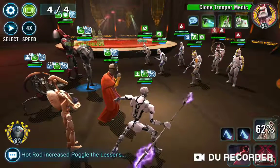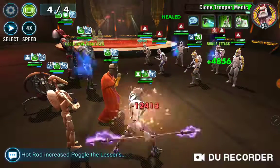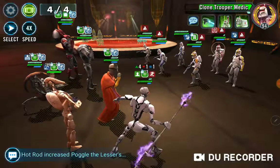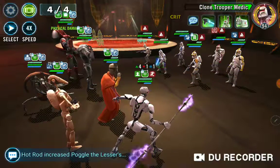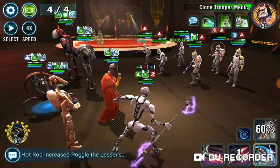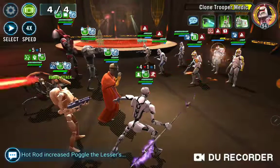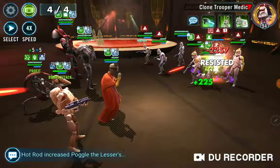I'm going to top off Magna Guard, as that's going to be my go-to for all of this. I do have the Zeta on Magna Guard, but you're going to notice that Magna Guard never lands anything. These guys have a ridiculous amount of tenacity, and unless you have Magna Guard modded for potency, you're just never going to land his stun. I have Magna Guard in full tank mods — he's got a Crit Avoidance Arrow and all Tier 6 health mods. His only job is to absorb damage for the team and let the rest stack up.